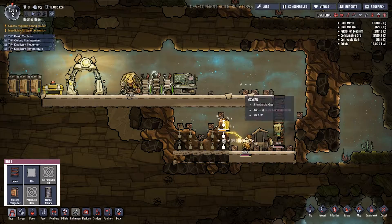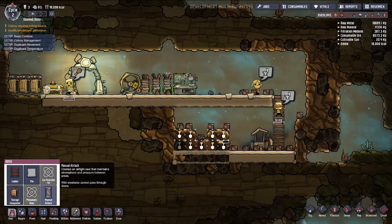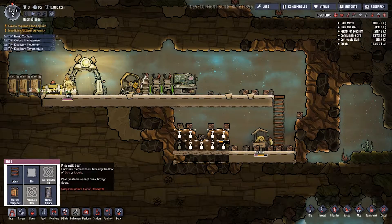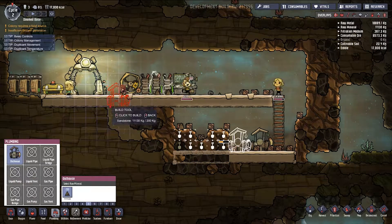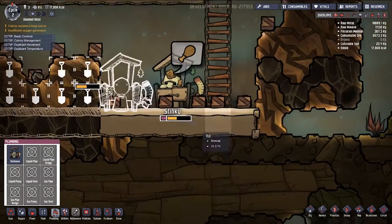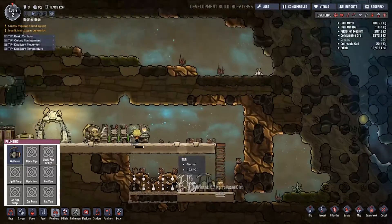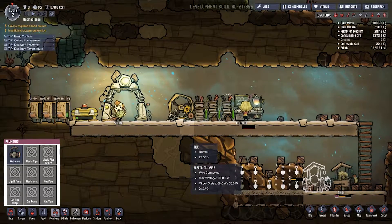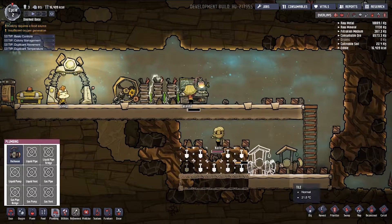Stop running on the bloody thing and start researching. We are running out of food too. Actually 18,000 kilocalories — not too bad. Hey! What are you doing? Pooping? It just seems like everything's gone onto a go-slow all of a sudden.